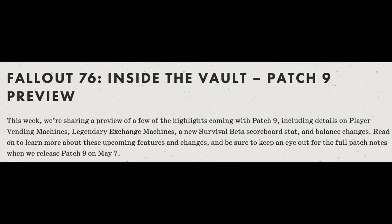The article starts off by saying: "This week, we're sharing a preview of a few of the highlights coming with Patch 9, including details on player vending machines, legendary exchange machines, a new survival beta scoreboard stat, and balance changes. Read on to learn more about these upcoming features and changes, and be sure to keep an eye out for the full patch notes when we release Patch 9 on May 7th."